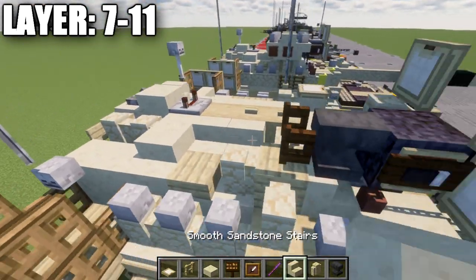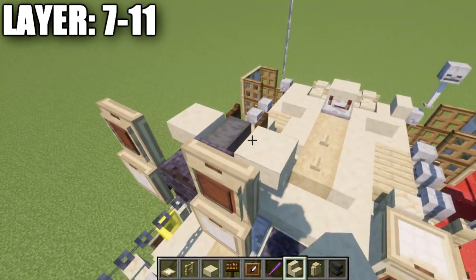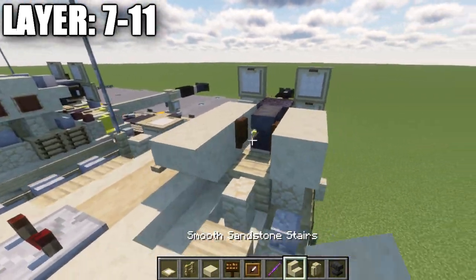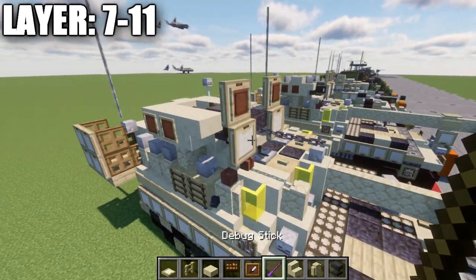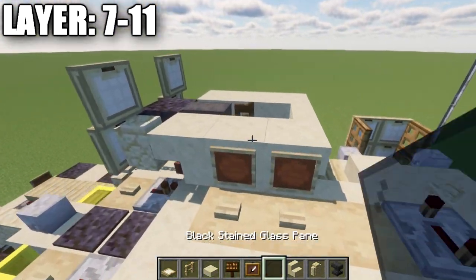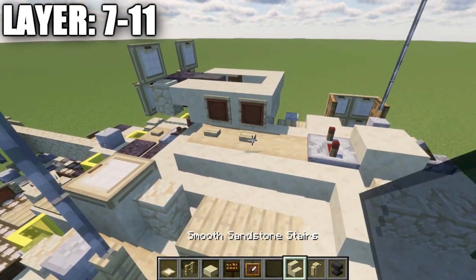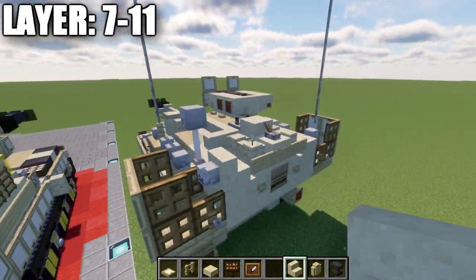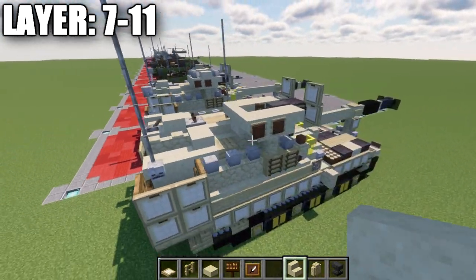For the turret sides, place a sandstone upside-down stair next to the anvil on both sides. Going back from those, place a smooth sandstone block and a smooth sandstone upside-down stair on both sides, with a sandstone stair in the center. Place item frames on the sides of these blocks with black stained glass panes in those frames. Note: on bedrock you can't place item frames and buttons in the same space — just use the item frames as they add more detail.